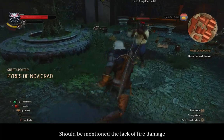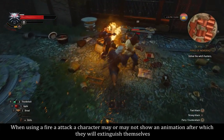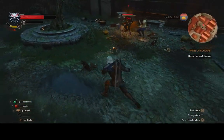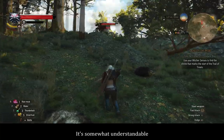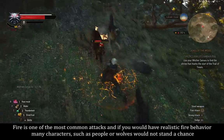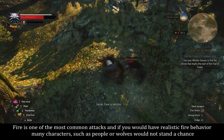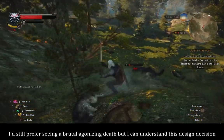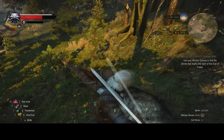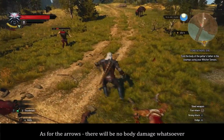It should be mentioned there's a lack of fire damage. When using a fire attack, a character may or may not show an animation, after which they will extinguish themselves. It's somewhat understandable — fire is one of the most common attacks, and realistic fire behavior would mean many characters such as people or wolves would not stand a chance. I'd still prefer seeing a brutal agonizing death, but I can understand this design decision. As for the arrows, there will be no body damage whatsoever.